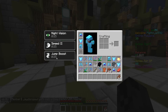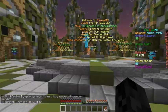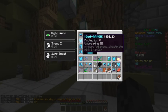If I take those boots off, you can see my Jump Boost is starting to wear down. But when I put them on, my Jump Boost is going to be there forever. That's what Springs and Gears do — all of that stuff, as long as I have these boots on.